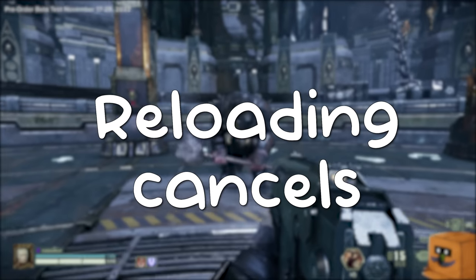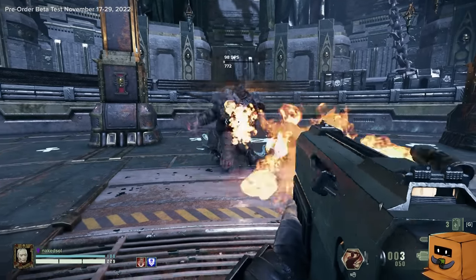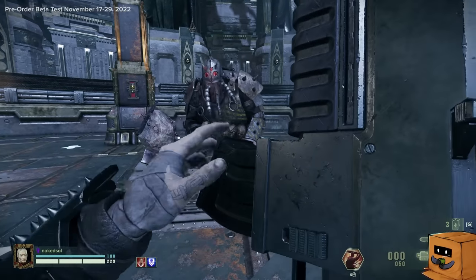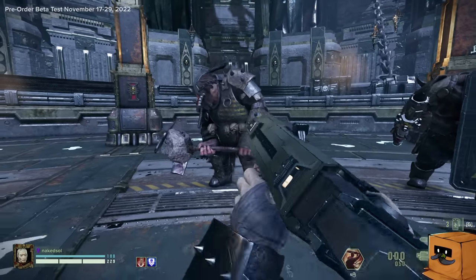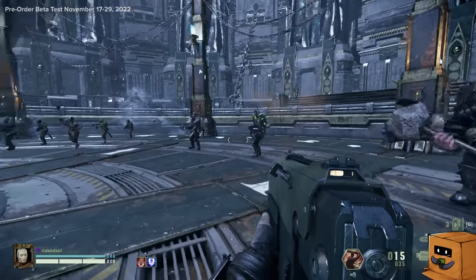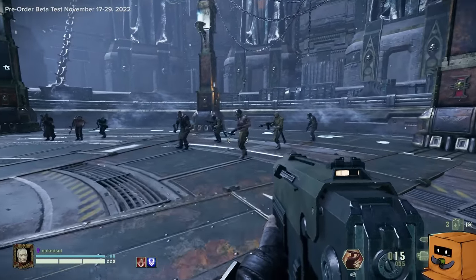Tip number three: reloading has multiple parts. If you're able to reload one-third or two-thirds of your weapon during the animation, the next time you swap weapons it will continue where you left off. This is very powerful during downtime in the midst of a horde, because there's always going to be a special that comes up from behind you or out of any of the doors you see nearby.